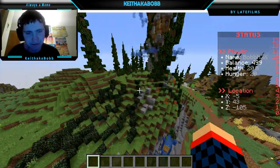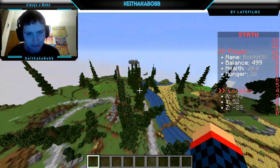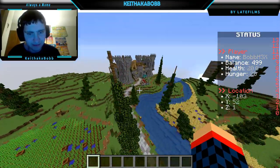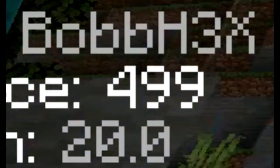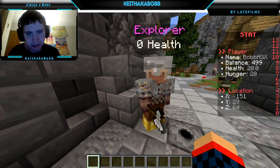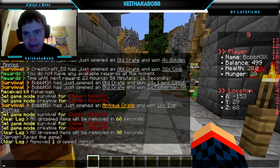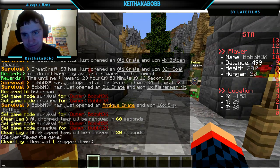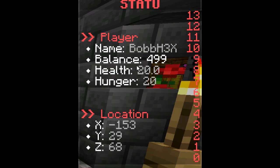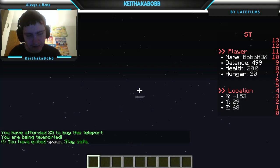I'm going to teleport to spawn because I want to go and teleport. I have 400, I have 500 coins — or gold, whatever the currency is. And before I do that, look at this status thing. If you press 10, look at this — it shows your location, your name, your balance, health, hunger. That's pretty cool. I'm going to click that.